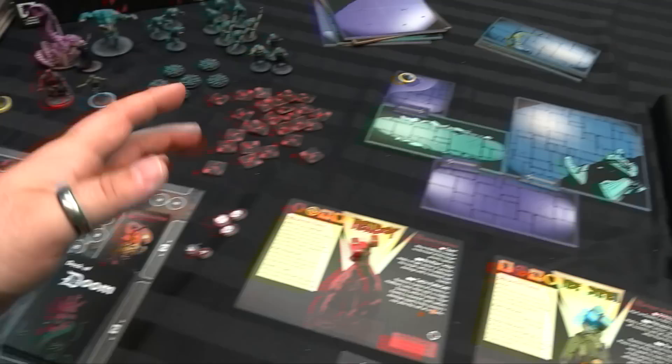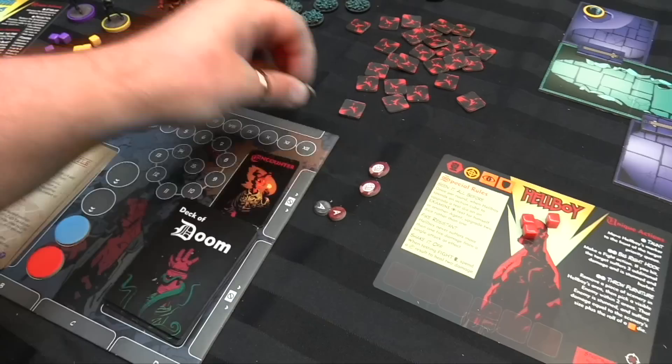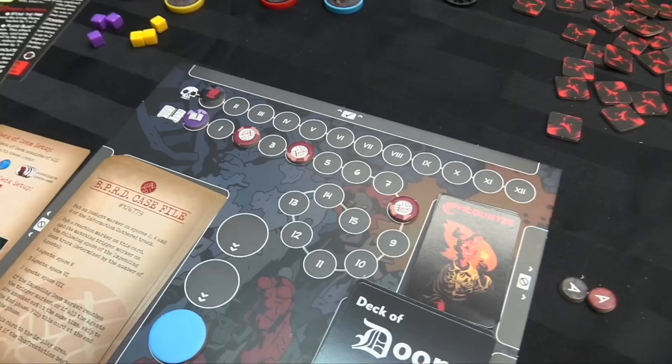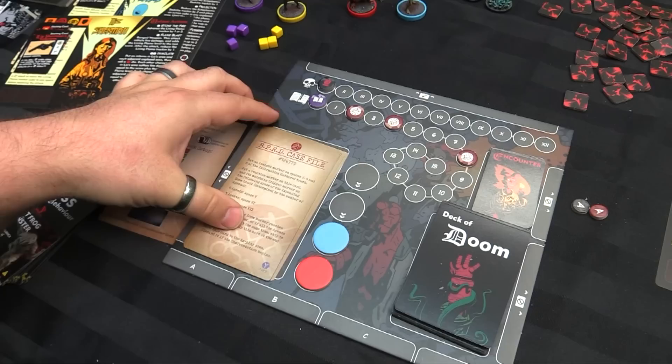You can only move between areas if there's a door basically adjacent to the square to do so. Then put insight markers on spaces 2, 4, and 8 of the information track. When you hit those with insights, you get to pull these counters and put them onto a card — they represent boosts when you're fighting the boss at the end. So the more clues you gather about the nature of the monster you're fighting, the better you are at fighting it later on.